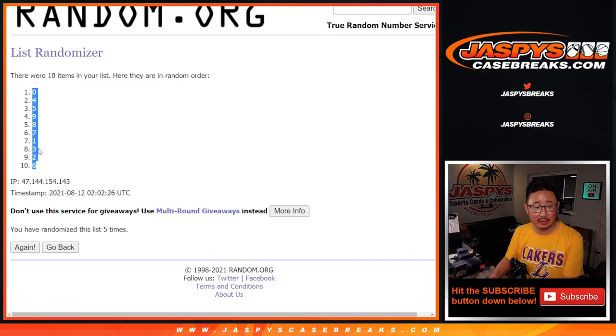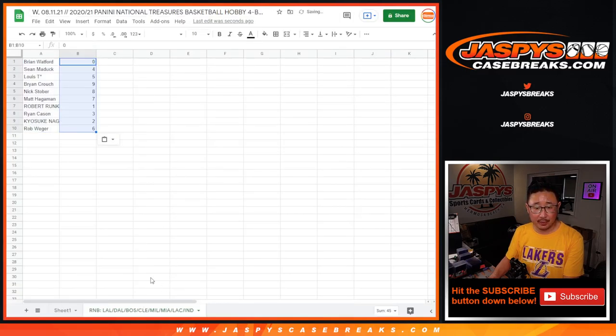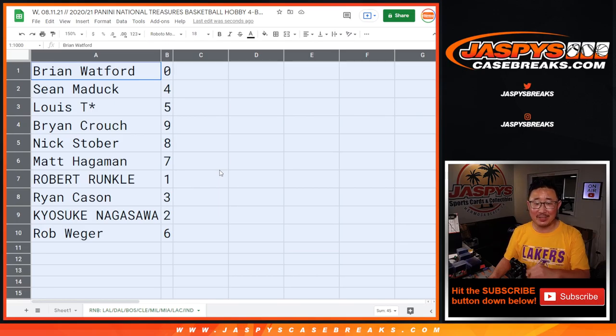We've got zero down to six. So zero gets any and all redemptions for that group of teams listed in that bottom tab or the title, including one of one redemptions. I know I say that all the time — I think I can count on one hand how many times that has actually happened. But we still have to put that disclaimer out there.